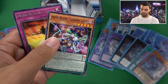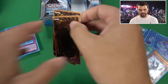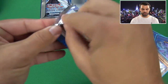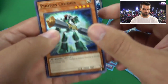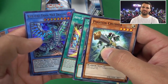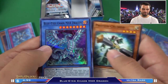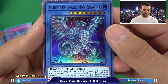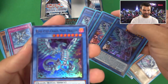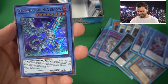Dragon Shrine, Power Bond - and Chaos Max Dragon! We have the complete set, you guys! Four boxes - that's all it took. I feel like you could easily do it in two boxes - there's nine Ultras and you're getting five per box. Thank you, Kaiba. A little birthday present from Kaiba - giving us four Blue Eyes Chaos Dragons and one Blue Eyes Chaos Max out of four boxes.